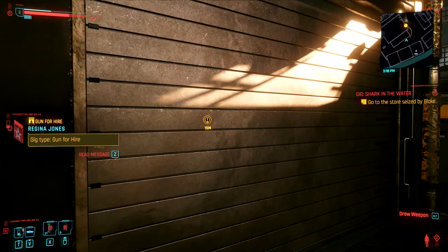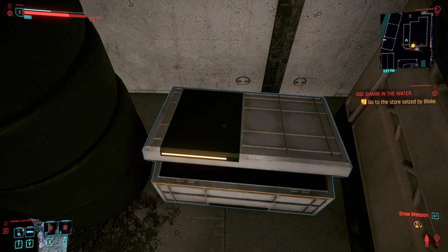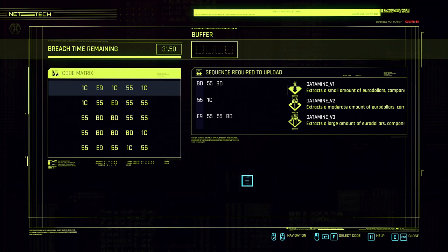Continue doing all the side jobs, gigs, and hustles. When you level up your street cred, make sure to check the map again because Regina might have added a new gig or two for you — complete them all. When you're all done, check your journal; it should look pretty bare with a bunch of completed quests and two main quests. Talk with Evelyn and meet with Jackie. One other quick note: most every single Assault in Progress has an access point around the area, so be sure to look for them. It could be an antenna on top of a building or a pad on a wall. These are easy money, and some of them even give you other quick hacks.